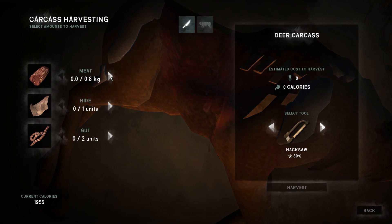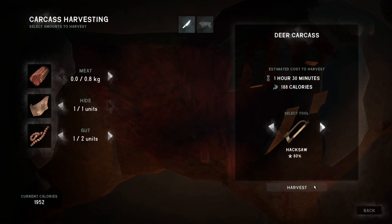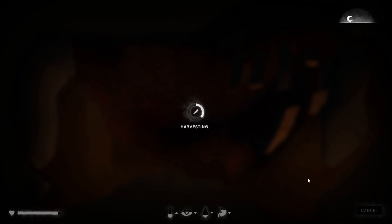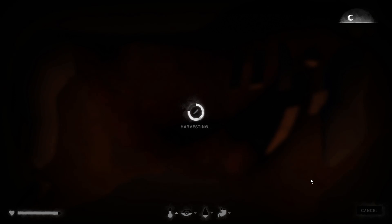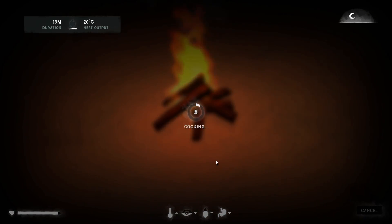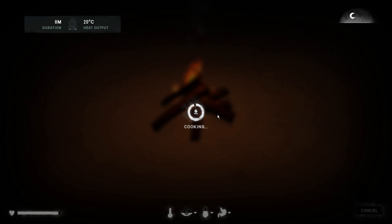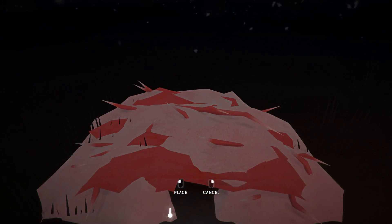Cooking is also a problem — you can't multitask or do anything else when you're cooking, which isn't particularly realistic. They do have an element where tools like a hacksaw or knife let you extract meat from animals quicker than with your hands. If a corpse is frozen you won't be able to take any meat off it at all unless you put it next to a fire and thaw it out. That's definitely a weaker point and hopefully they'll be addressing it.